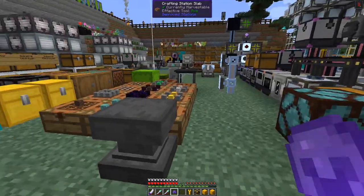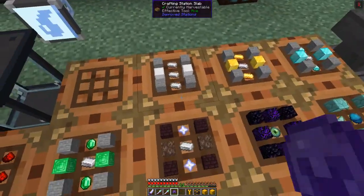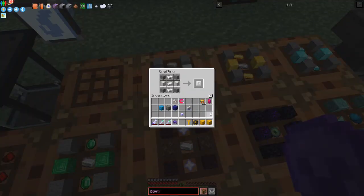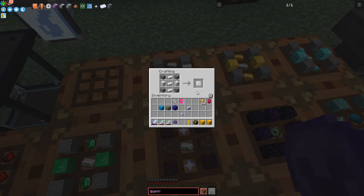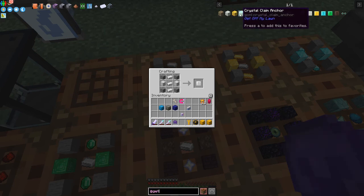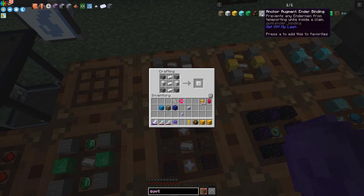You can upgrade this anchor — so the next one along, you can either take the claim anchor and put it in the middle or put an iron ingot in the middle to get a Reinforced Claim Anchor upgrade. Looking at the recipes, we have the Reinforced Anchor, then a Glistening Claim Anchor, a Crystal Claim Anchor, an Emerald Claim Anchor, and a Withered Claim Anchor.